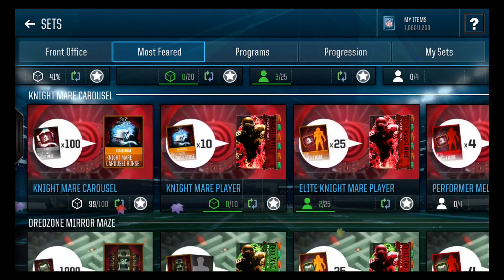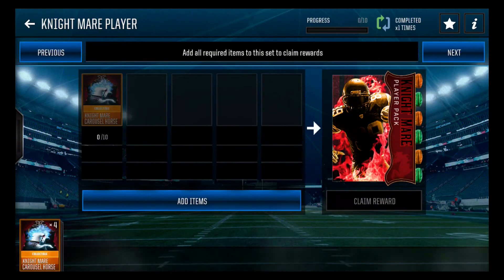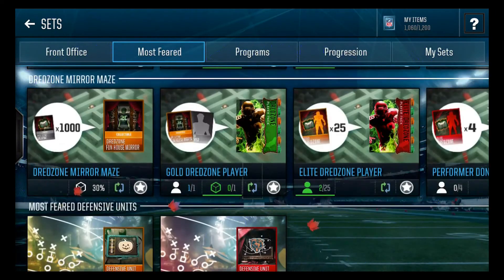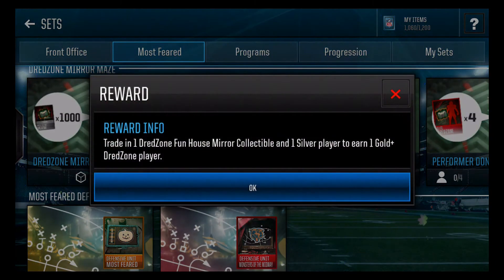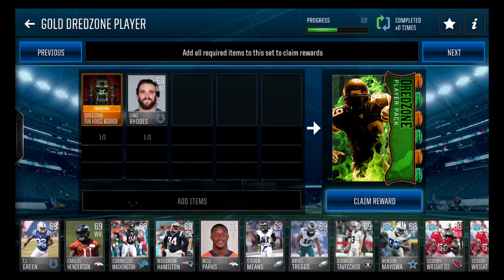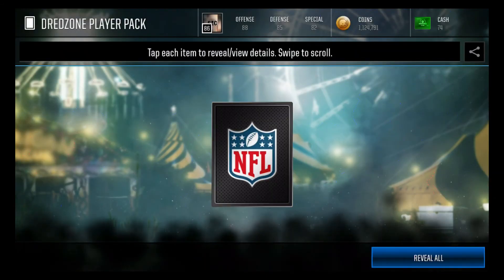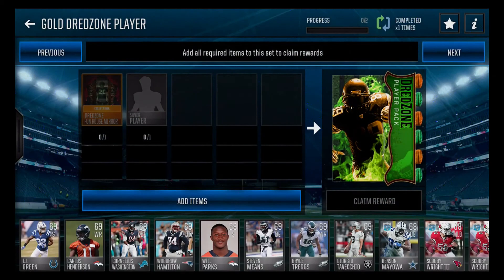I'll be coming out with the coin making method on this very soon. As you guys can see, this one only takes 10 collectibles, while the other ones take 25, so that one's going to be a little bit easier to do. And this one only takes one collectible and a silver player — that's kind of different. So they basically just have different ways of getting players, and there's a 77 right there.